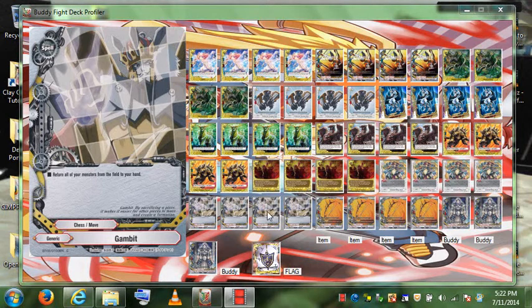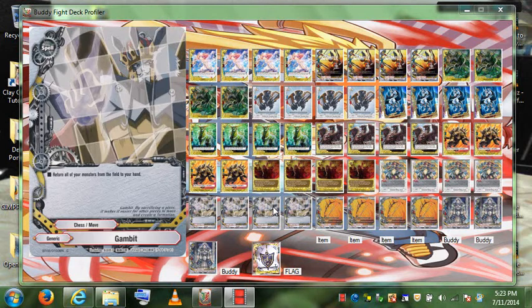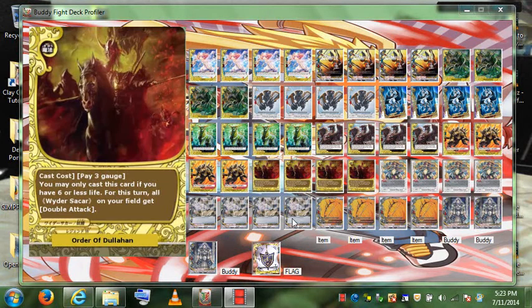Gambit — I love this card, and it's generic so I can splash it in every deck. I plan to use it more and more, especially when monsters with enter-the-field effects come out that you don't pay to cast — like Lord of the Forest, who's free. The main two-card combo in the deck: cast Lord of the Forest, get 2 gauge, play Gambit to add him back to hand, re-summon him, add 2 more to your gauge — so now you have 4 gauge. This could be your first-turn move to set up your gauge and be ready to cast your battlefield and Burning Bow.